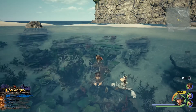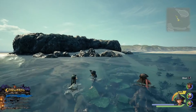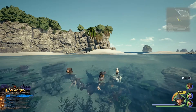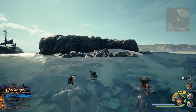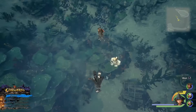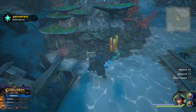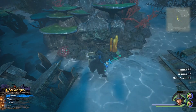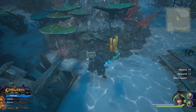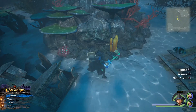This one was a pain to find. In terms of positioning, I'm in the water. There's the area with the three palm trees and also this massive rock formation. Kind of in this direction, dive straight down and you should see a chest right there on the floor. I don't know why this one is so hard for me to find — but that's an Orichalcum, not a Plus. We already got an Orichalcum Plus on our initial run through this world.